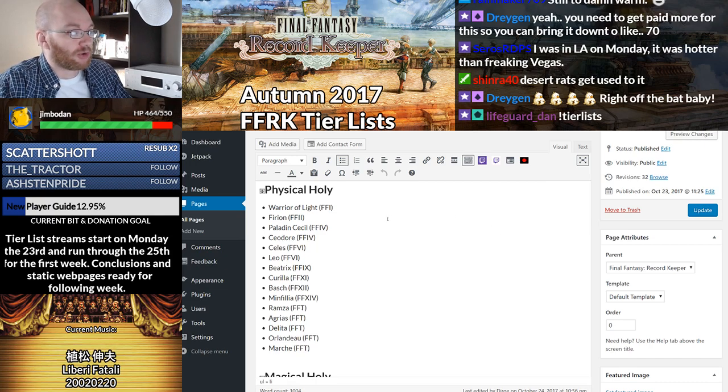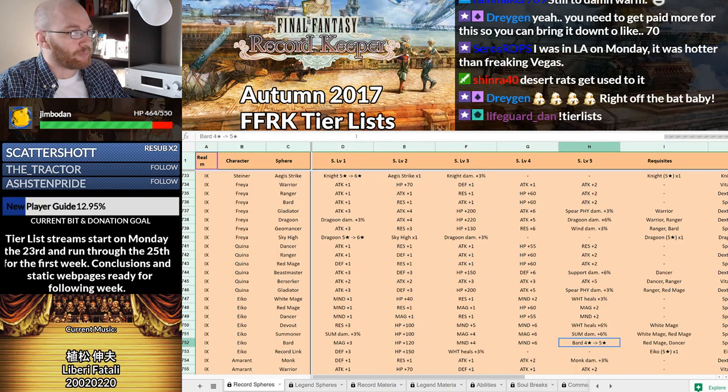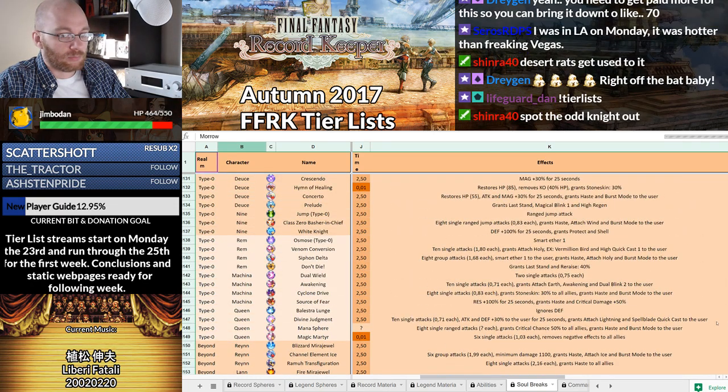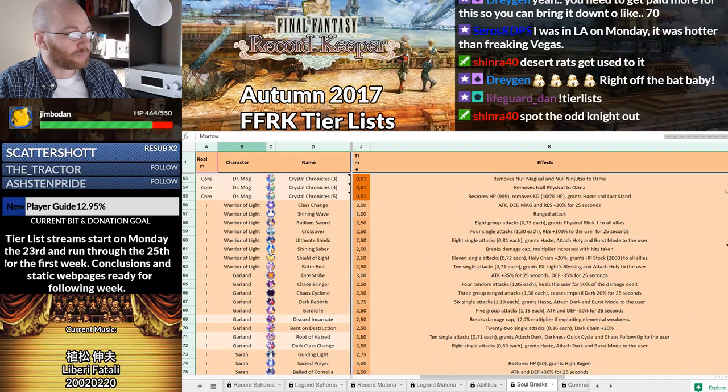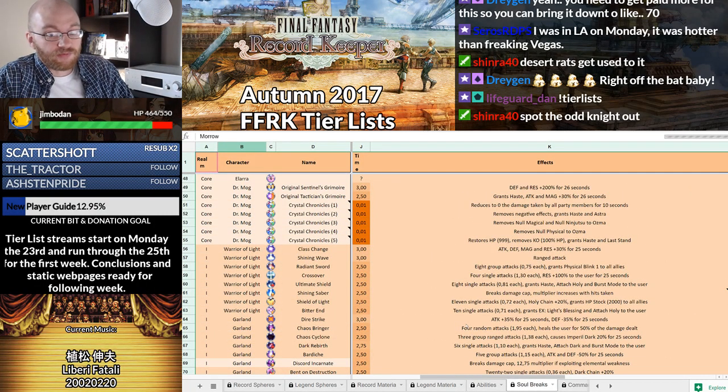Right off the bat, we're going to get one of those with Warrior of Light. Warrior of Light is the holder of the Physical Holy Chain, which means he's already pretty damn quality. The chain is a normal chain, plus HP Stock 2000 All Allies as its secondary trait. It's pretty good.